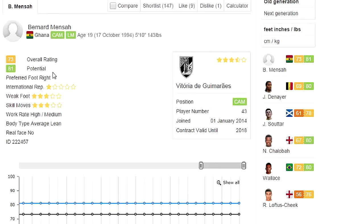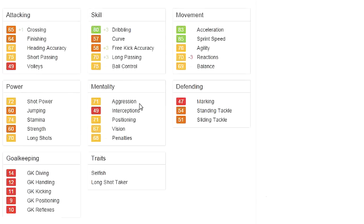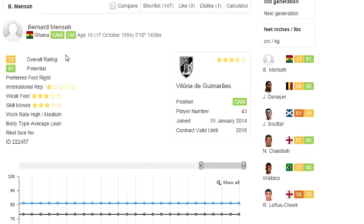Next up is Bernard Mensa — I'm just going to profile him really quick. He starts out at 70 and gets to an 81, no real upgrades, but as you can see he's got very respectable stats. He's got long shot taker and selfish traits, but very good in the movement — 83 pace, 85 sprint speed and acceleration respectively. Decent skills, 80 dribbling and 75 ball control, decent heading accuracy, pretty good short passing, nice long shots and shot power, and decent stamina. So if you want a good left mid or CAM for cheap, go ahead and take a look at Bernard Mensa.